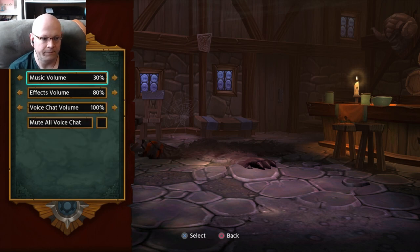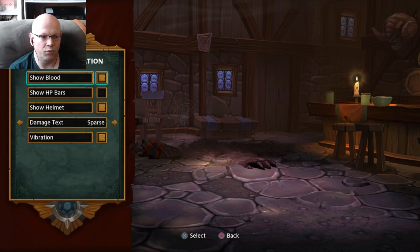First we're going to look at the settings. We've got audio: music volume, effects volume, volume, chat volume, mute all voice chat. Then HUD and vibration: show blood, show HP bar, show helmet, damage tech sparse, and vibration.